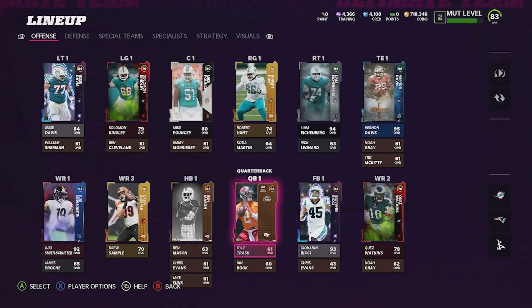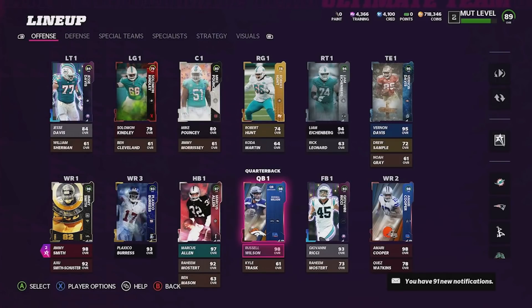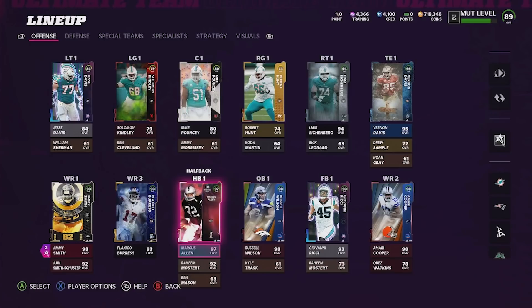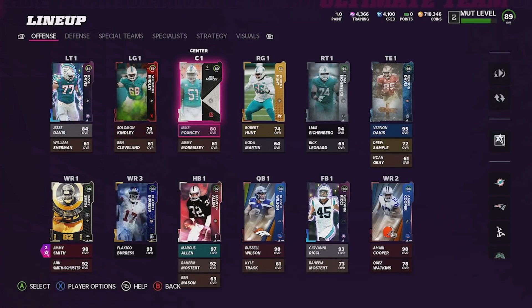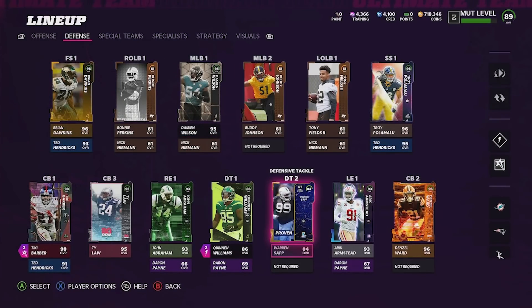Before I hit generate best lineup, make sure you're subscribed to the channel because I'm going to continue to upload on Madden 22 and Madden 23 and future Maddens. Let's generate best lineup and see what we get. Here's our offense — we have an 89 overall. This team is actually kind of broken: we have Russell Wilson, 298 overall wide receivers, a really great running back, and I love receiving backs. Mostert's a great backup too. The overall gets tanked because our line is absolute trash — it is what it is. If you want to see gameplay with this team, head over to my second channel where I'll be posting gameplays. I appreciate all the support recently — peace out.